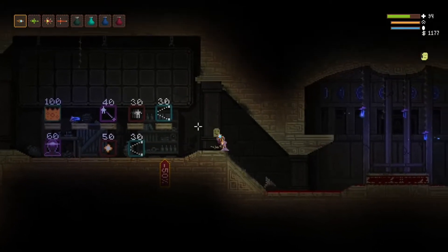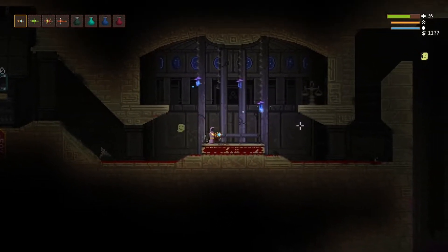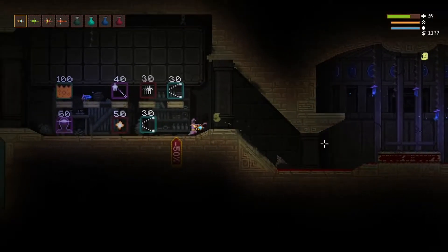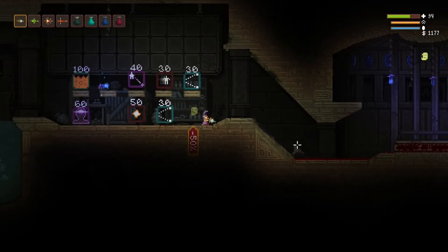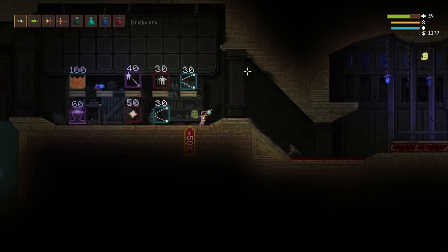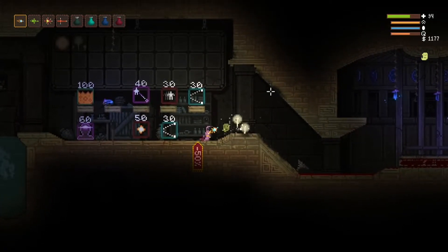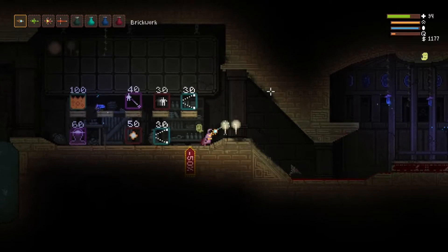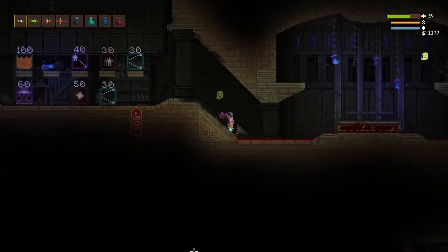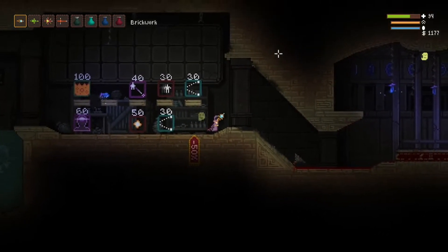We're going to see how to defeat this guy today. The fight is going to happen here in this hallway — if it happens in the open area we are screwed. That's why I placed the statue here, to reduce Steve's mobility in the hallway. We're going to stand right here.